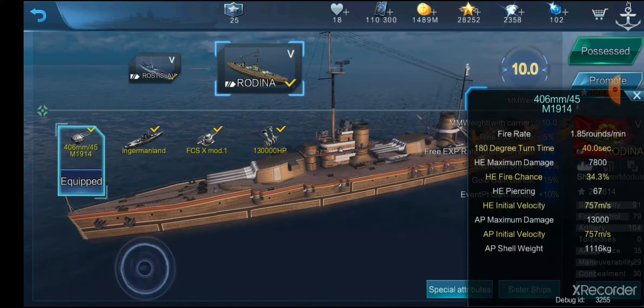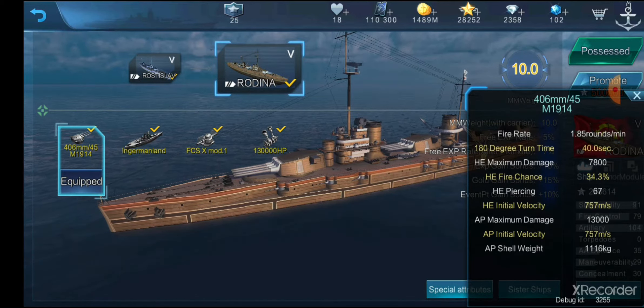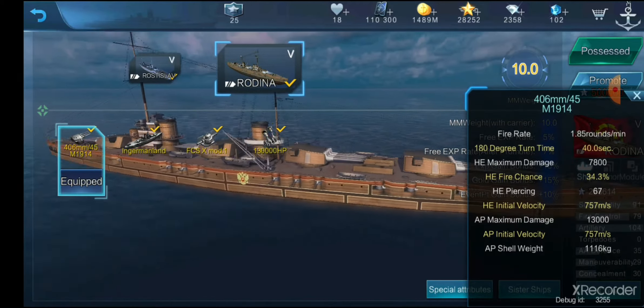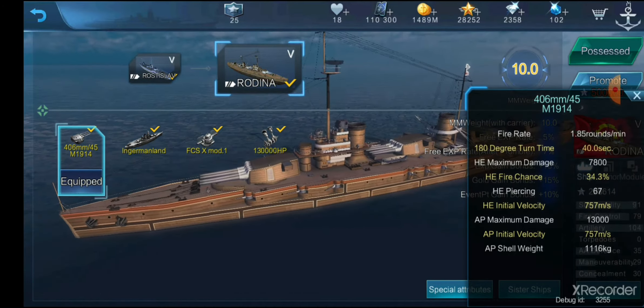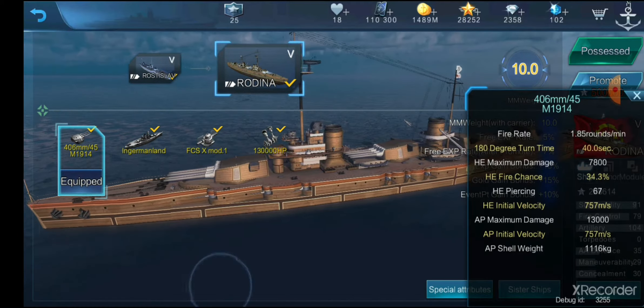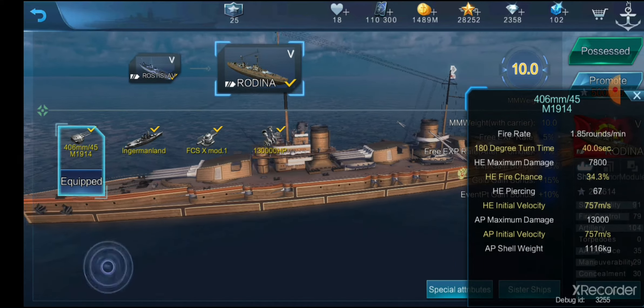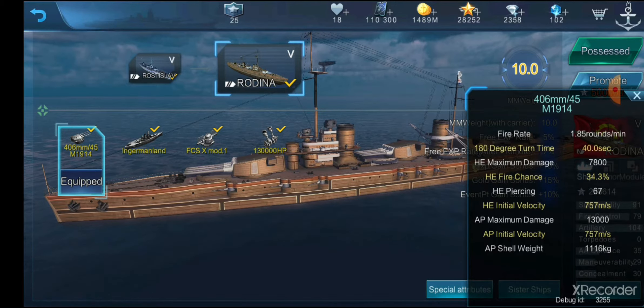1.85 rounds per minute — maybe not the fastest, but as I said in my Rostislav video, I don't really notice the rate of fire. It may be slow on paper, but in-game the amount of shells you're dishing out evens that out. If you stagger your turrets — firing two at a time — it'll feel like you're shooting every 10 to 15 seconds. That's extremely powerful. 180-degree turn time is 40 seconds. 34.3% HE fire chance, just like Rostislav. Really good guns — they appear to be the same 16-inch guns all the way starting from Sinop.